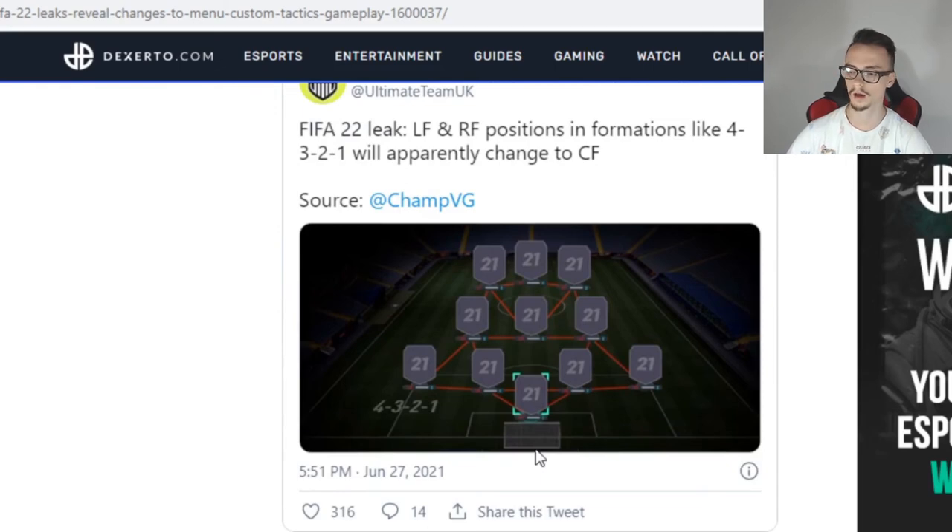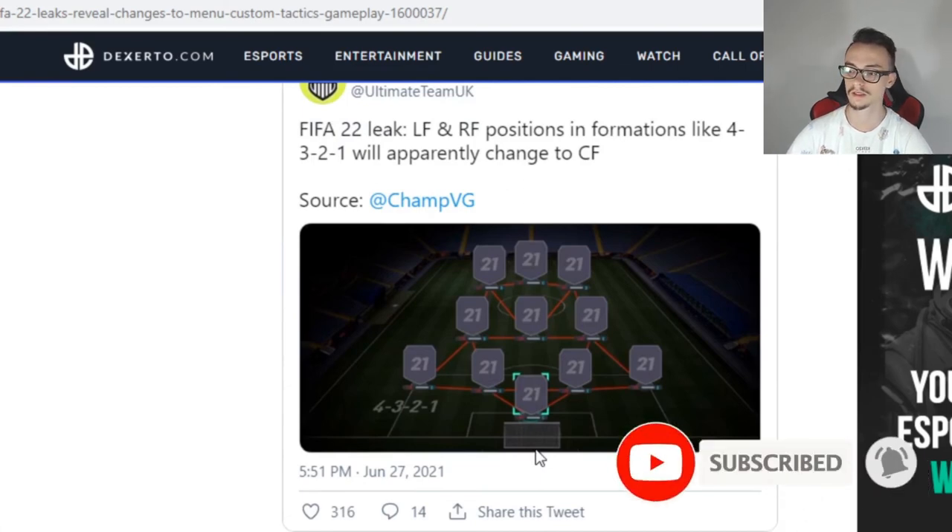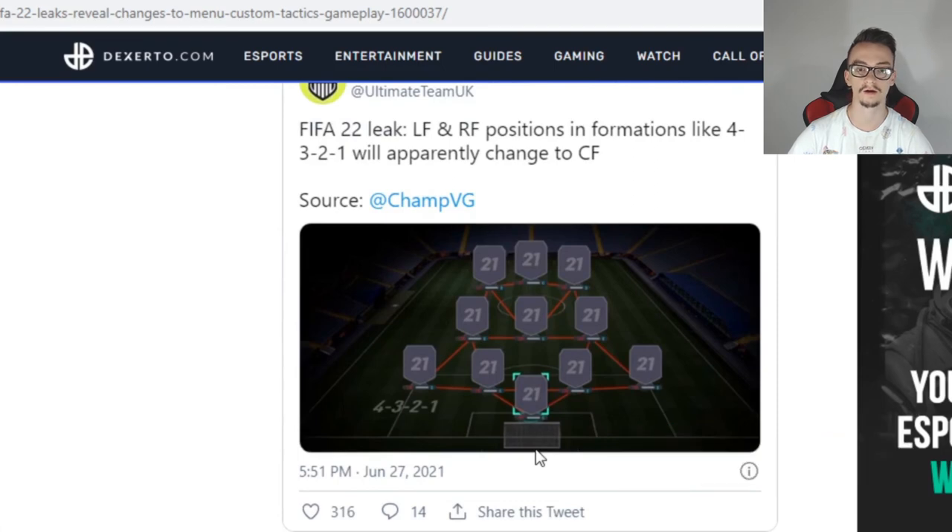For the fifth feature on FIFA 22 we have the formation 4-3-2-1, which is apparently going to be different now. The left forward and right forward will be converted to centre forwards, and the striker position is also likely to be a centre forward. So the 4-3-2-1 formation won't be the same as in previous FIFA games.